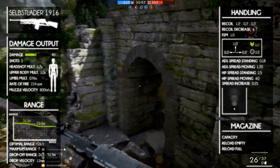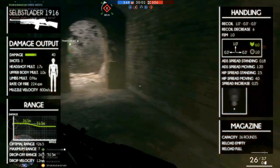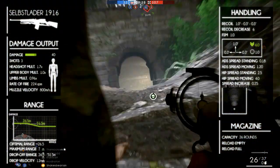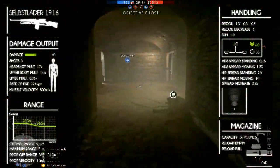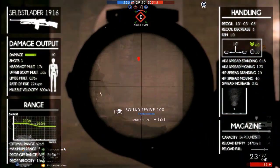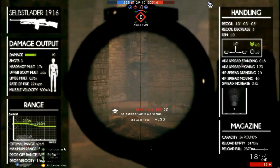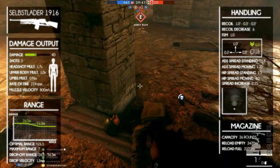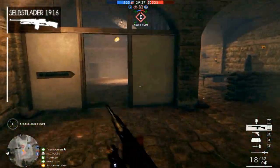It has a magazine capacity of 26 rounds, which is by far the best in class. The reload is also more effective since it reloads a full magazine at once, instead of single bullets or clips of 5 rounds. The reload takes roughly 3500 milliseconds when the magazine is completely empty. The full reload takes 2370 milliseconds, meaning the full reload is always faster than the empty reload — an advantage when comparing it to other weapons in its class.